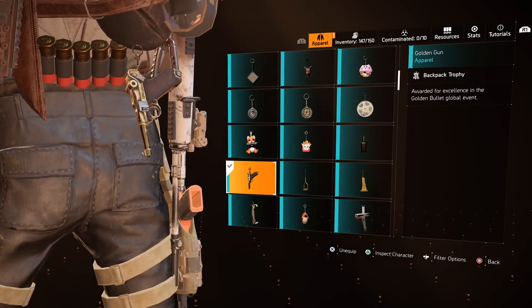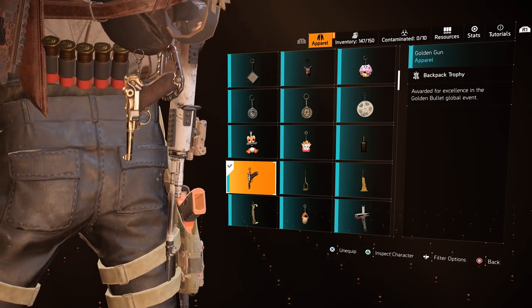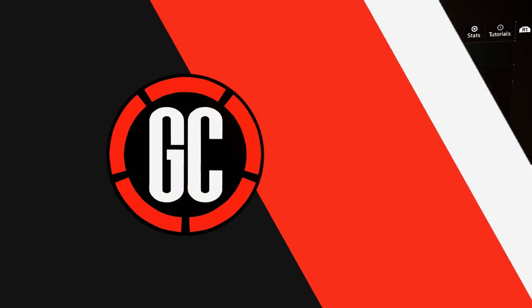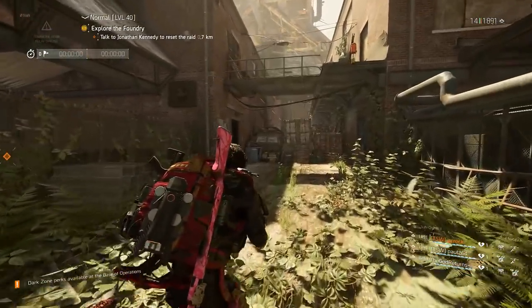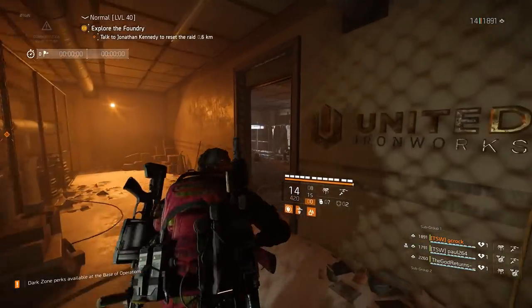The Golden Gun is a reward for the Golden Bullet Global Event — when this event is active, just earn enough stars to unlock it. The High Ground Trophy can be found just before Boss 3 on the Iron Horse Raid. As you enter this part of the building, shoot the two cogs in the direction that they'll go and the trophy will appear on the toolbox.